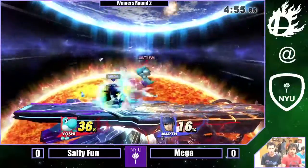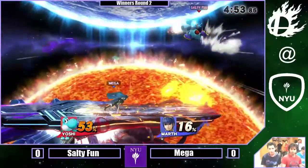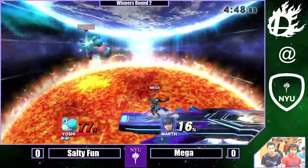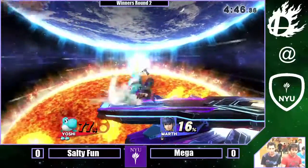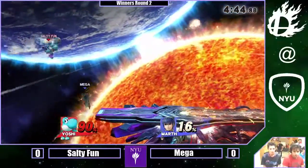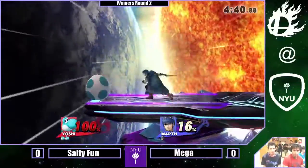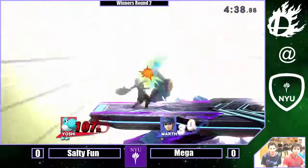Salty Fun is pretty content to just throw eggs and make really cautious approaches. Not to count Mega out — he's starting to rack up more damage, getting a better handle on this. Reverse F-smash, okay. I think forward air would have been a lot better there, maybe even Nair to get the back hit, because he didn't have a jump.